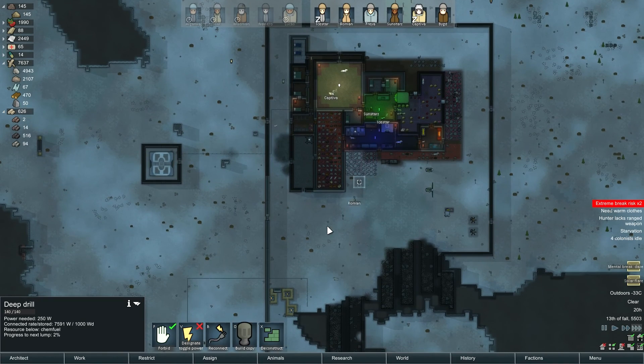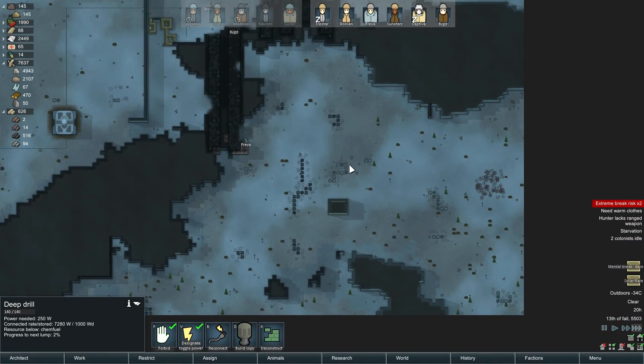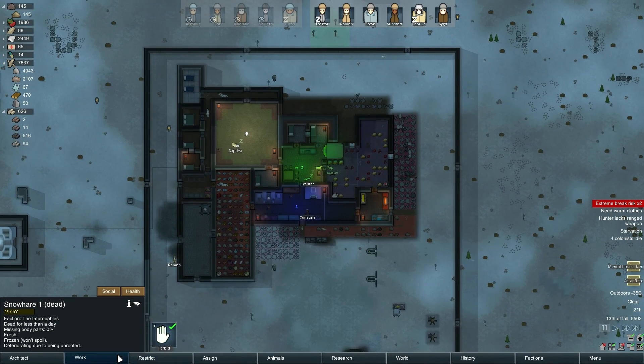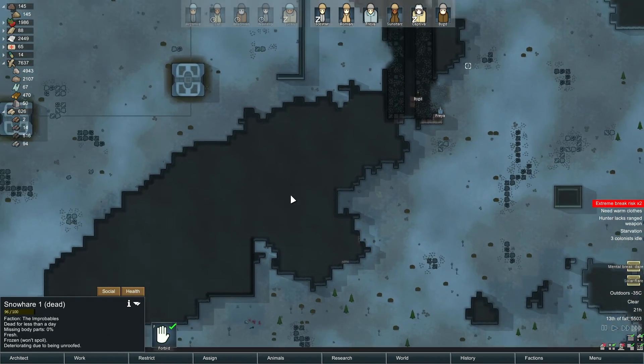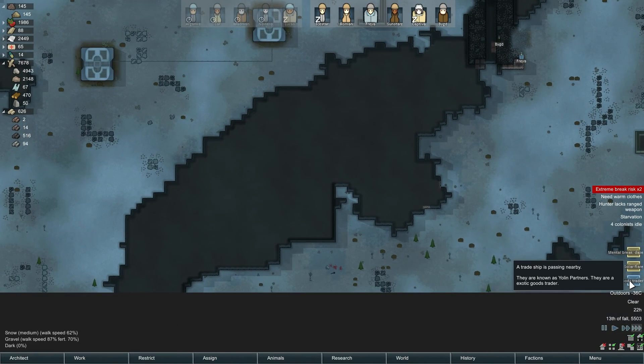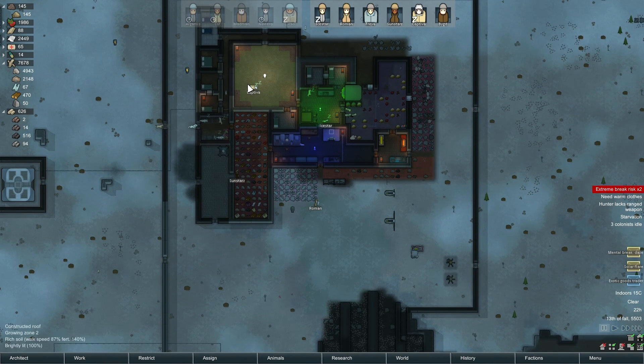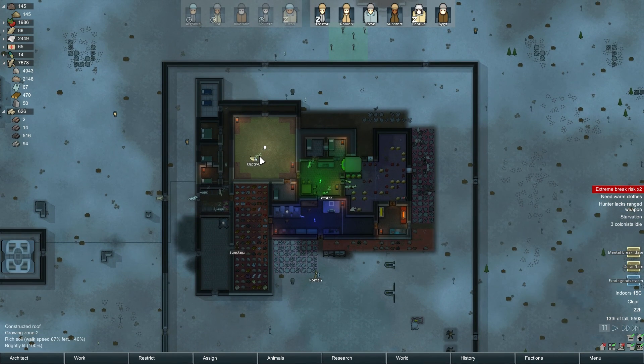We've got a lot of power now, so I'm just going to turn these back on. One of the ways that we can get uranium on the map — we have a bunny, we can eat it. One of the ways is we can find an ancient danger. Why are people sleeping in strange spots? They just don't have access to their beds. Anyway, people are sleeping in strange spots for various reasons.